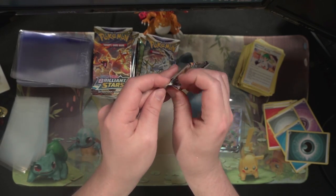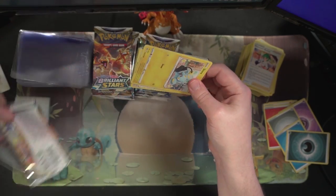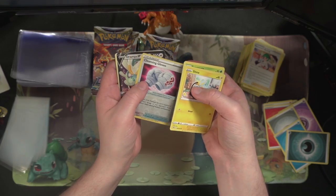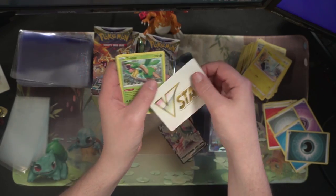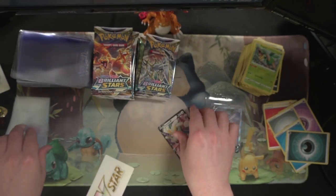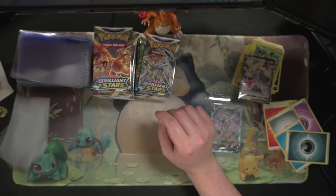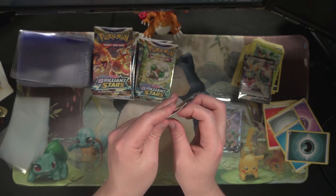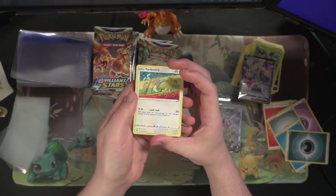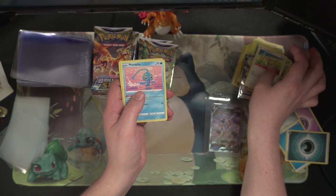Keep going here, come on packs, give us something new. Got a Shank, Farfetch'd, Eggs, Grimer, Clefairy, Cleansing Gloves reverse. I can't remember how many Drampas we've pulled so far — feels like a lot, maybe eight or ten or more. Got Farfetch'd, Eggs, Sneasel, a reverse, and another Drampas non-holo.